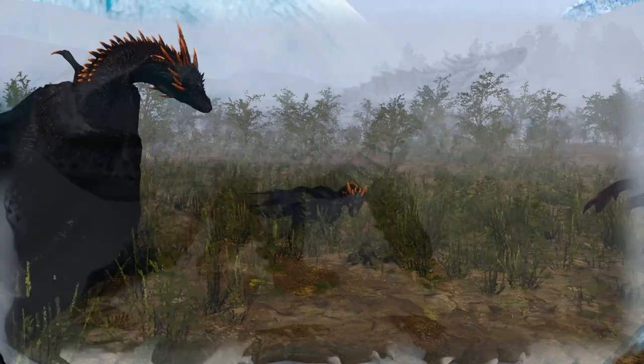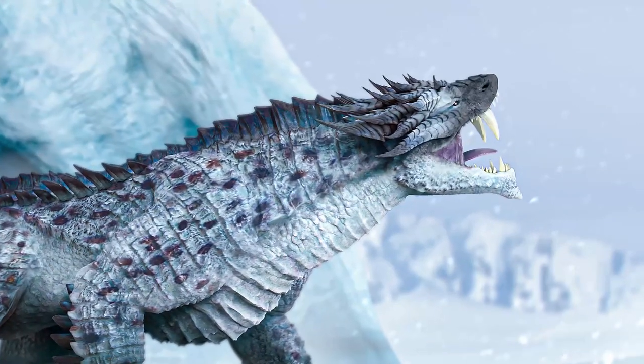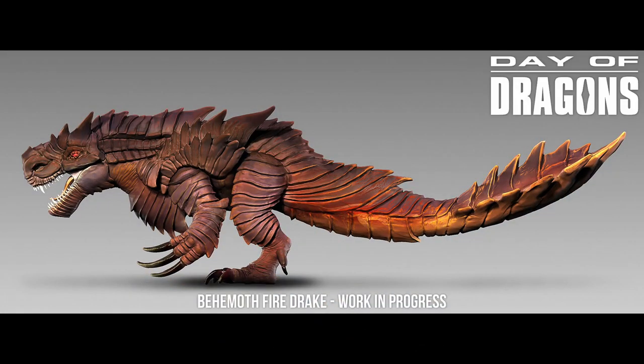It likely won't take much convincing to help either, as both drakes are special unlocks. The Ice Drake was a Kickstarter stretch goal, so players will need to complete some sort of quest to unlock the ability to spawn as this dragon from the menu — Kickstarters will automatically have it unlocked. The Fire Drake will be a DLC, around 4 to 7 dollars, just like the other two DLC dragons.